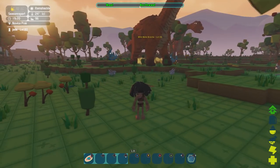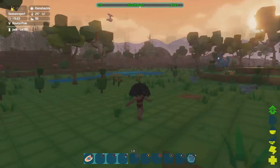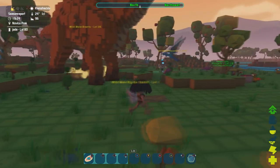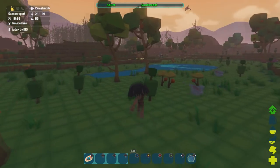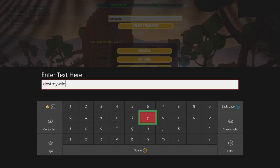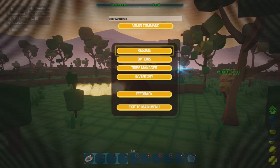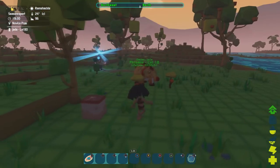Frequently in Ark when they updated it during its life cycle, new creatures would sometimes not spawn because there were already too many old dinosaurs on the map. So during early access they encouraged you to use a certain command that would wipe out all the dinosaurs and make them respawn. Type in 'destroywilddinos' and you've just got rid of every single dinosaur creature in the game. The only ones still here are your own.